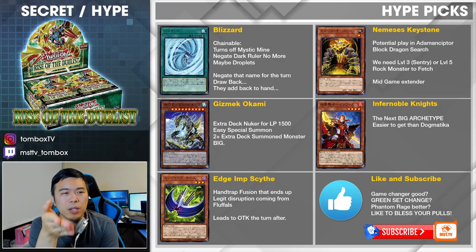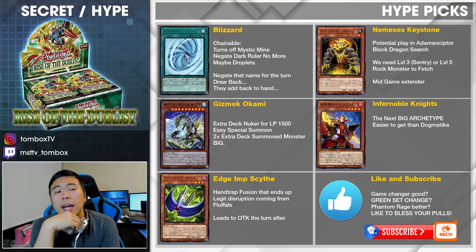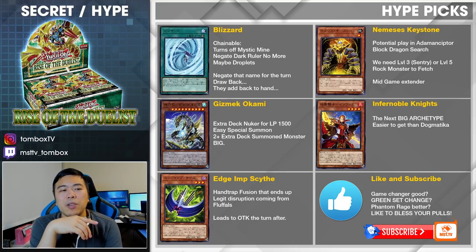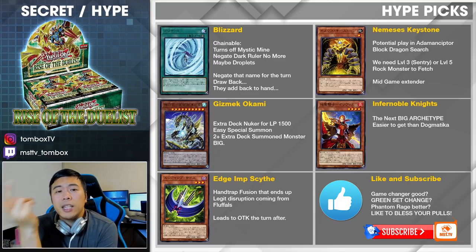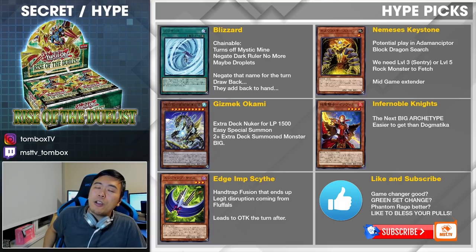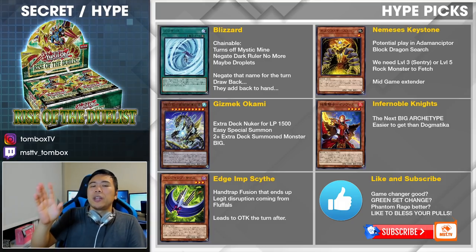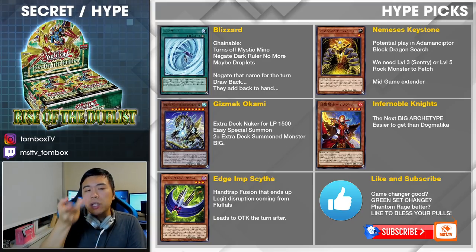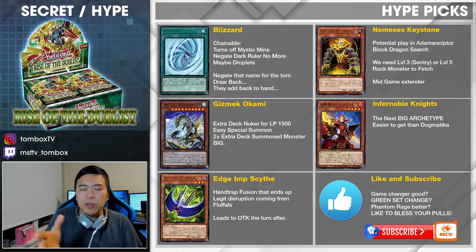Then we have Gizmek Okami. This one is, of course, the next Gizmek monster. It's a nuker — pay 1,500 life points, kill everything from the extra deck. It's an easy special summon: as long as there are 2 or more extra deck monsters summoned, you can just summon it out. It's a big monster. And of course, the entire Infernoble Knight archetype — this is way easier to get than Dogmatica. The archetype is super strong as the next combo deck, definitely a meta contender. Especially if you have kept up with your Gear Frieds and all those cards, and the Renaud in Toon Chaos — you will be ready to play the Infernoble Knights.